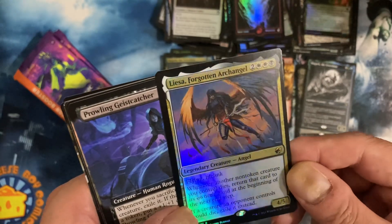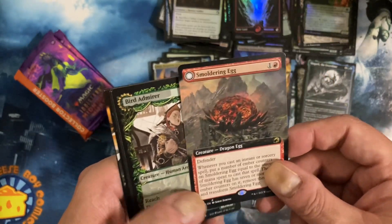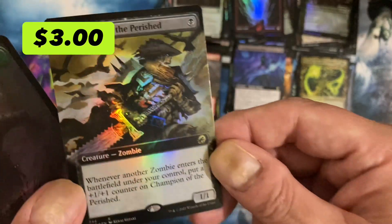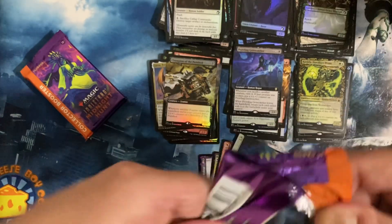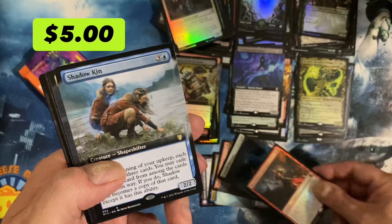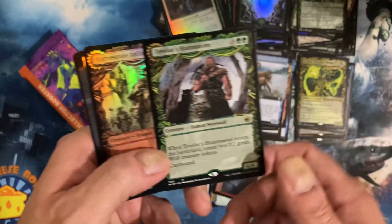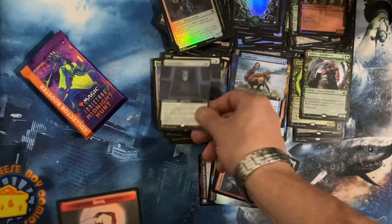The Ace of Forgotten Archangel. Prowling a Geist Catcher. Smoldering Egg. Catilda. Champion of the Parish — oh, I like the art on that too. Champion of the Parish is a good card, I remember that. I don't know if it's good anymore though. Bloodthirsty Adversary — did we get two of those? I guess that one's foil. Shadow Kim, Curse of Silence. Tovalar, what master. Curse of Silence — two in one pack. I guess that means it's not a great card.